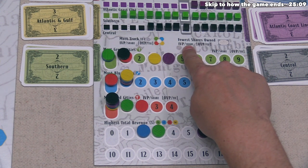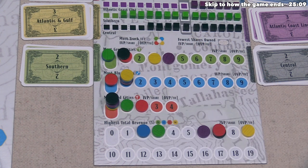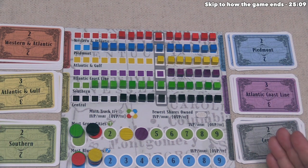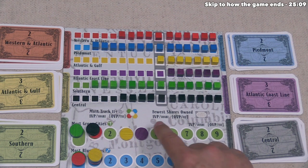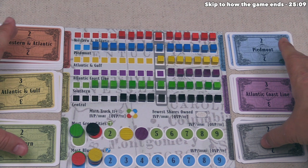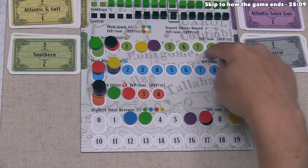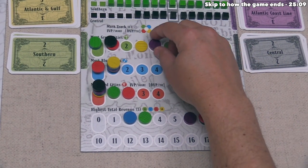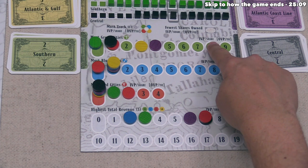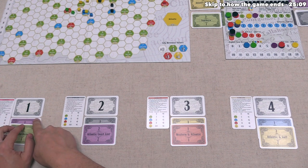Next up, the company with the fewest shares owned will give one victory point per share to the owning players. We can focus over here and see why there are numbers on these stocks — to easily see that the lowest number showing is two, and there are four of these twos showing, so there is a four-way tie for the least owned stocks, which means no one will get anything from that tie. We can now move on to the green city scoring, and since the purple railroad is in the strict majority and not tied for the most green cities, every purple share will give one victory point per share to players who own those shares.